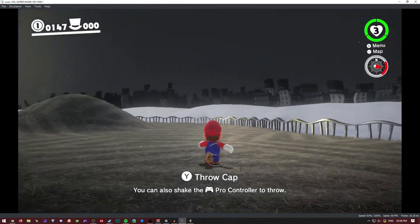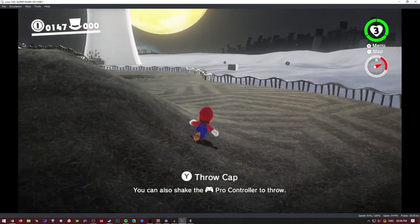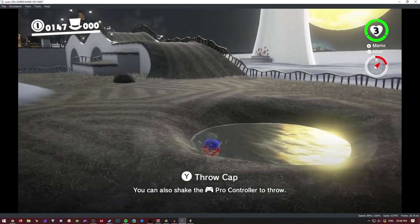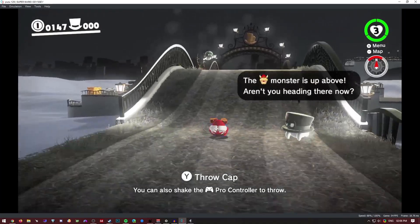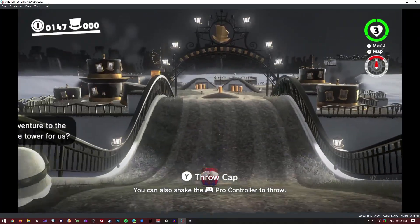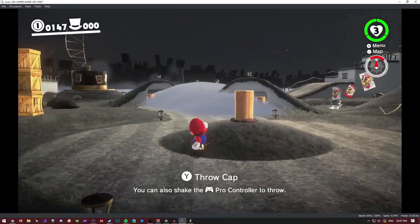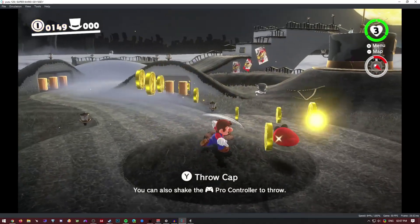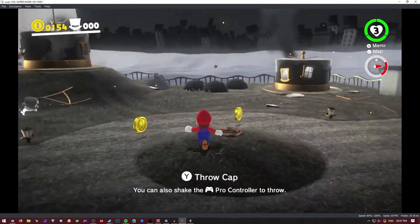Now if I were to move around and look around, we're at 57, 58 — isn't bad at all. I'm just going to roll, go in the water, roll out of the water — still about 50 FPS. Pretty good, pretty playable, even though it might not look like it. I'm just going to get some coins out, do a spin to win move.